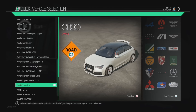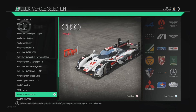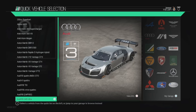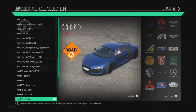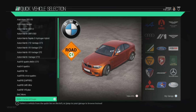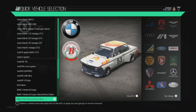The V8 GT4. V8 Vantage GTE. The GT12. Audi 90 Quattro. Audi A1 Quattro. The R18 TDI. The Audi R18 e-tron Quattro. Audi R8 LMP 900. The R8 LMS Ultra. The V10 Plus. BAC Mono — I like that. I've spent a lot of time in this as well.